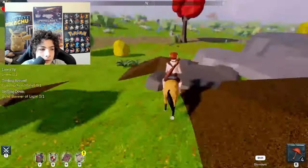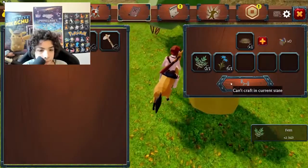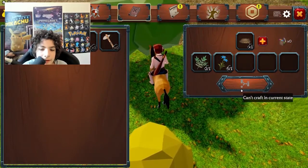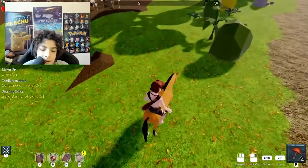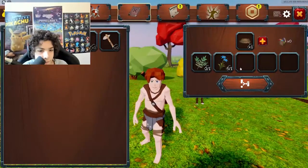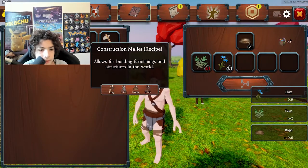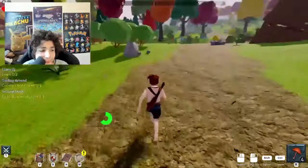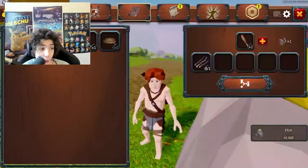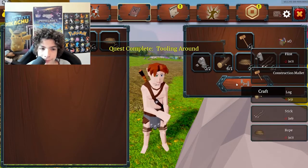I need a fern. Is this a fern? Oh, I think it is. Let's go. Now I can craft the rope. Oh, I didn't craft it — can't craft in current state. Oh, I think I have to get off the horse. Level two horse, that's pretty cool. Got to craft the rope. Boom, boom. I only crafted one. Second one done. Now I need some flint. Mr. Flint, where are you? Is this flint? Let's go, it's flint. One, two — that's a perfect amount right there. And now I can craft the mallet. Boom. Let's go guys.